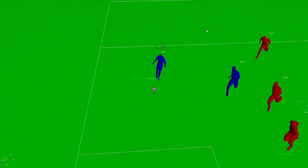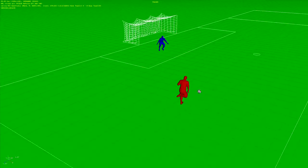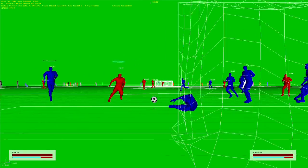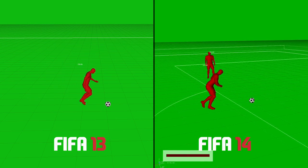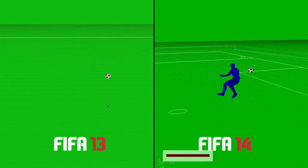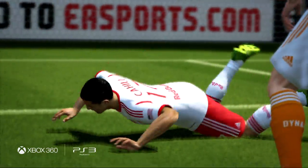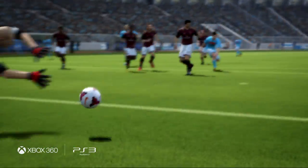So if I'm a right-footed player, I'm going to make sure that I adjust my angle to the goal so that I can hit it as effectively as possible with my strong foot. And that's what we've added to FIFA 14. We have new logic that allows the player to understand where he is in relation to the ball, in relation to the goal, where his feet are at, and how he needs to adjust himself to get that perfect strike.